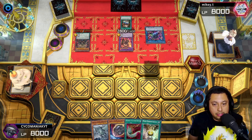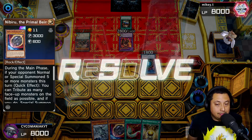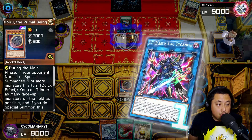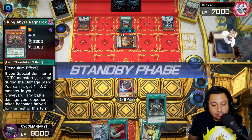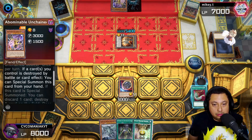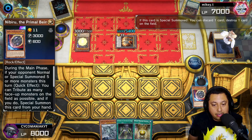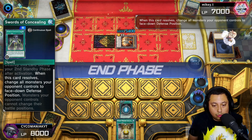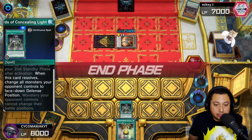They're going into the DDD King, and we're going to drop the Nibiru. Nibiru is one of the must-haves when going against Kashtira because they are going to be special summoning like crazy and they don't have that much negation. We're going to go ahead and use Harpy's Feather Duster on that back row. They're going to be able to special summon and pop our Nibiru, but we can special summon the Nibiru token face-down, and face-down monsters can still activate effects — so this is great against Kashtira.